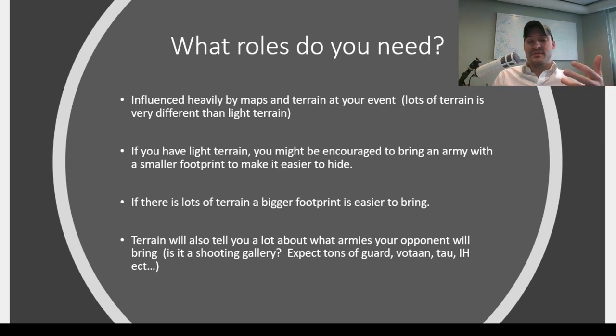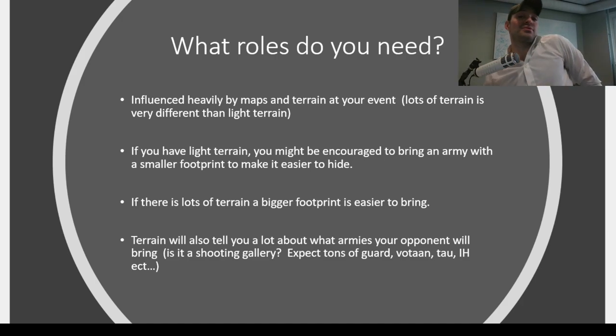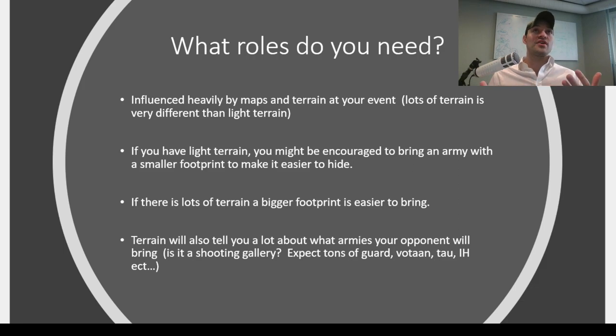The terrain layout in the mission pack also gives you information about who you're actually going to be playing against. If it's a light terrain mission, expect to see Guard, Votann, and Iron Hands — shooting armies. That will help you determine how to build your list, because maybe you're going to want to skew into countering the shooting list. Whereas in melee-favored terrain with lots of buildings and obscuring cover, shooting armies will have to tailor to handle the melee coming at them.